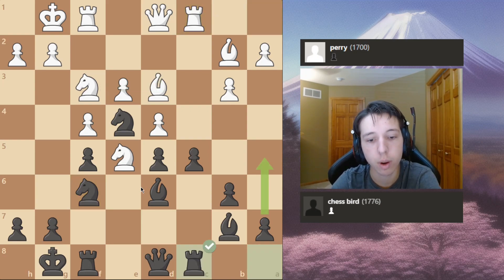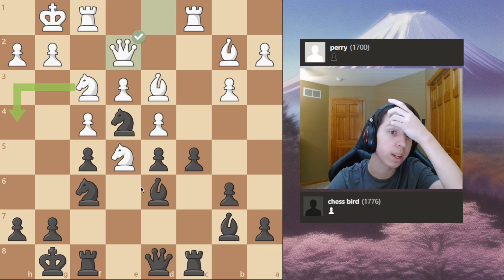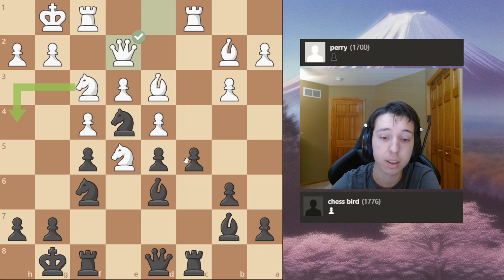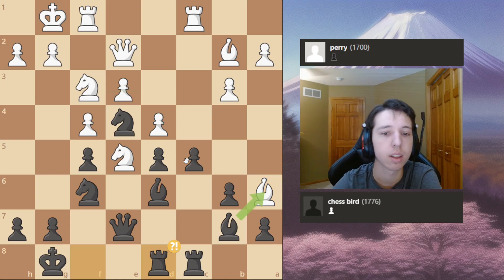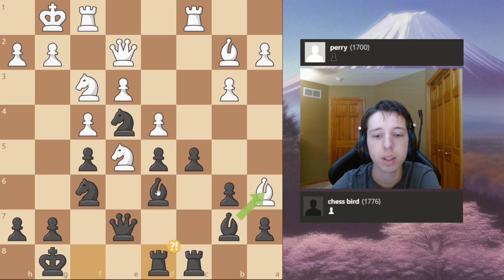Opponent plays Rook C1. I play Rook C8. And my opponent plays Queen E2. Here I saw the idea that he wants to go Bishop to E6, and I don't have that idea since I haven't taken on D4. I think taking on D4 is not so great at the moment. So I play Queen E7 anyway, keeping a little bit of symmetry. My opponent plays Bishop to E6 and I play Rook D8, preparing for the opening of the D file maybe in the future.